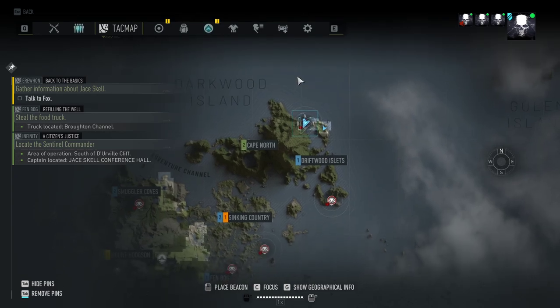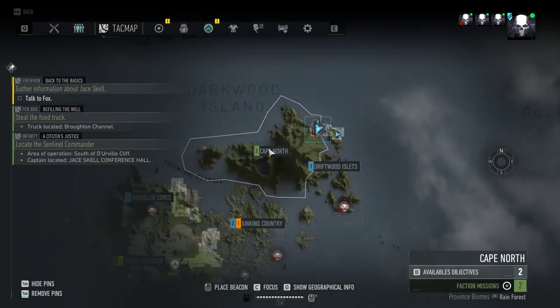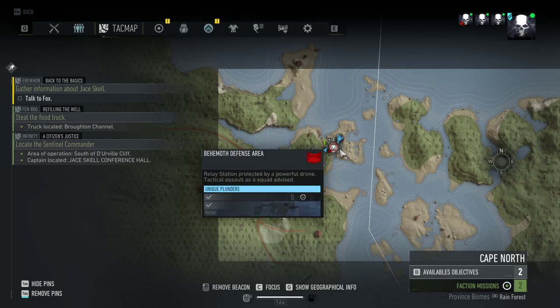Here's the big map — top right corner, there's Darkwood Island in the Cape North province, a little bit northeast of Sugarloaf Mountain. It's guarded by a Behemoth, which is one of those big drone tank things.